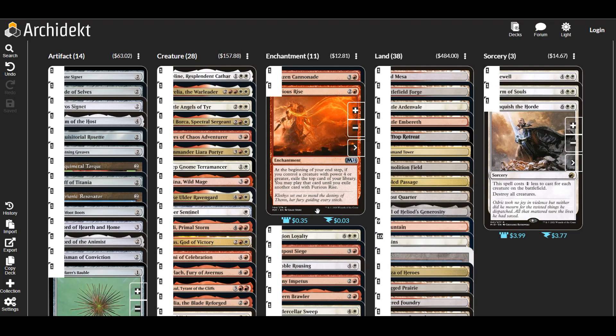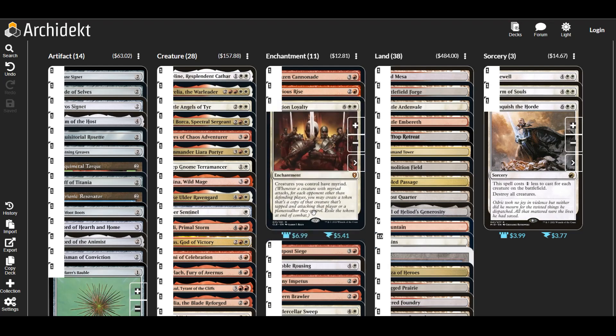Furious Rise: at their end step, if we control a creature with power four or greater, we exile the top card of our library and may play it until we exile another card with Furious Rise — essentially until our next end step. Very useful. Legion Loyalty is a house of a card especially in this deck. We want mass myriad so we can attack each of our opponents at all times to get as much value out of our commander as possible, plus it's often just a win condition.